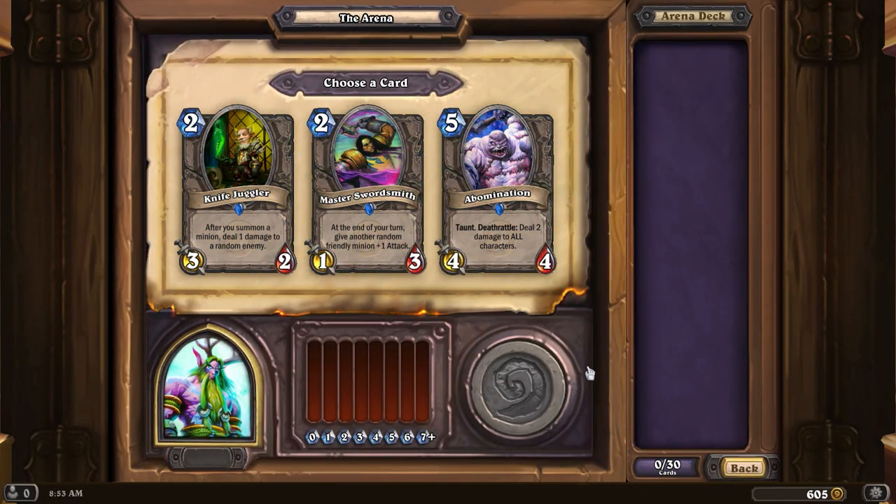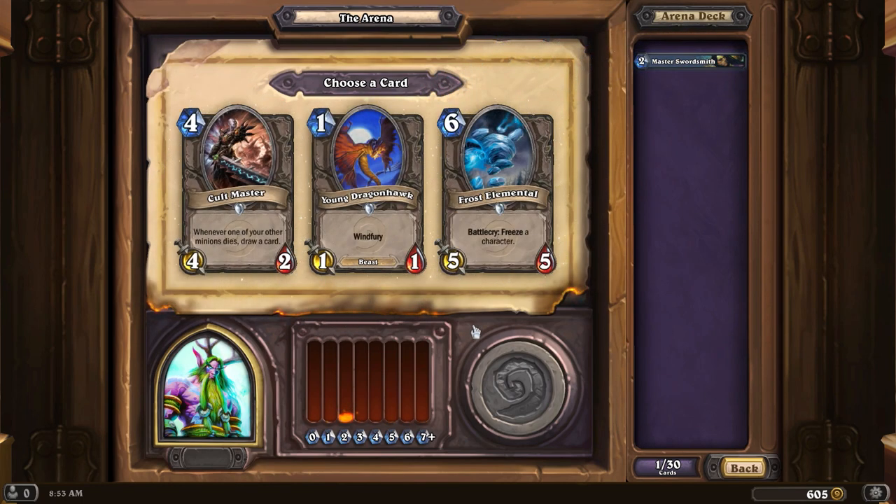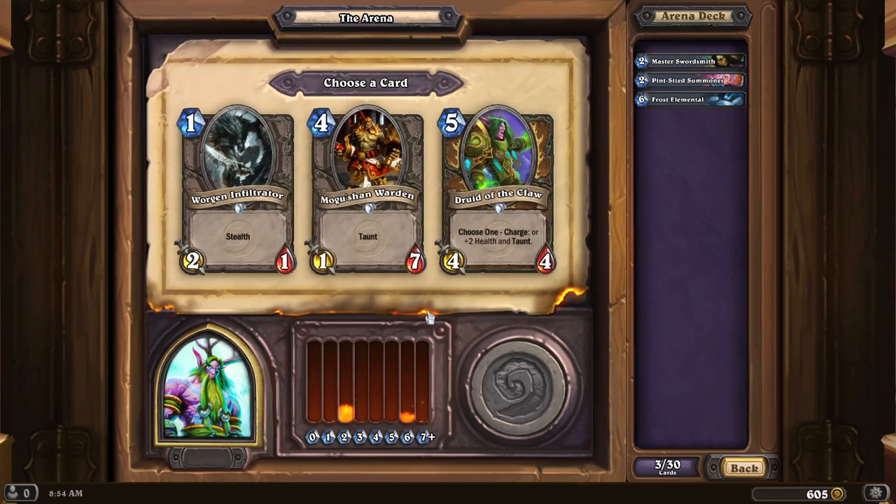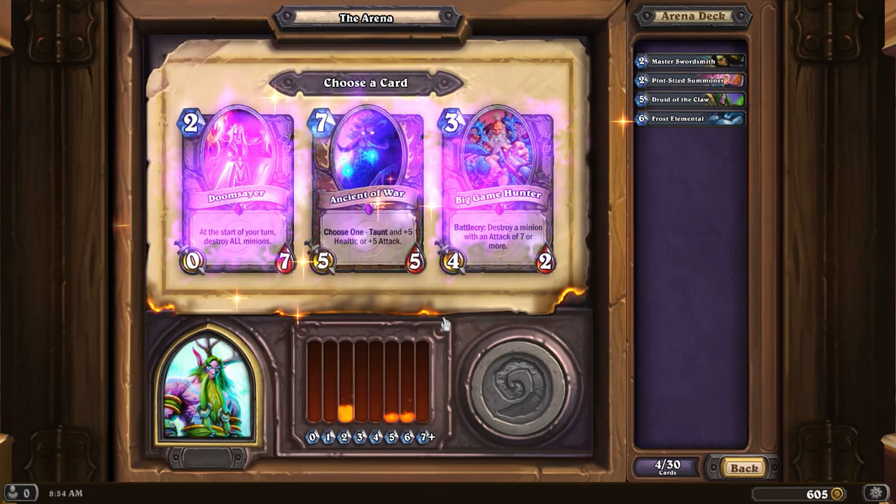Let's pick some high value cards here. Knife Juggler is pretty neat. I think I like this guy though. Cult Master is cool, but I like the tempo shift of Frost Elemental. I don't think I've made much use of Nourish because I don't actually have that card in my collection. Drawing three cards sounds kind of nice though. I wish I'd have got this choice later. But for now, Druid of the Claw — absolutely necessary.